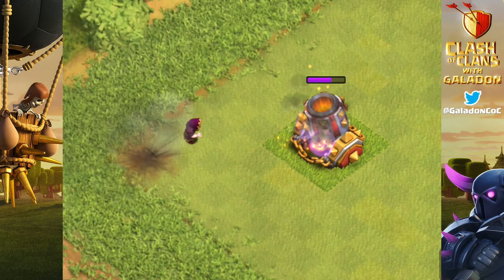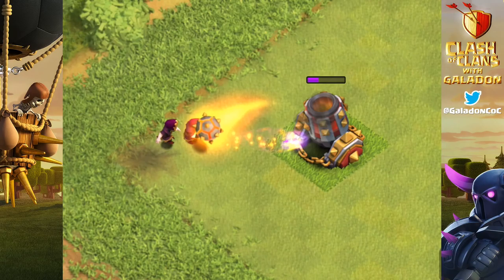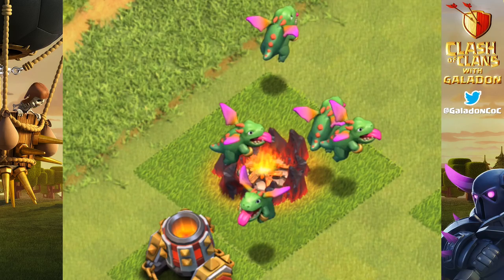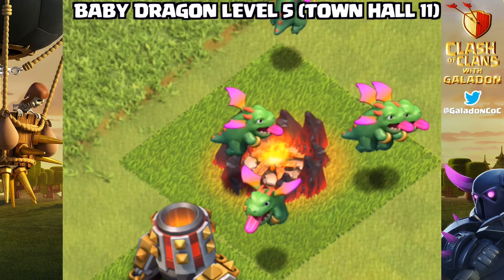Check out those mortar balls — yes, in slow motion it is beautiful, gorgeous, absolutely annihilating those wizards. But Galadon, the mortar is too powerful — what do we do? These poor wizards won't do the trick. The answer, of course: level 5 baby dragons!